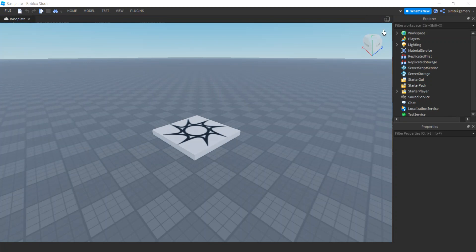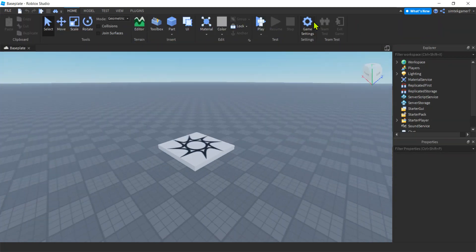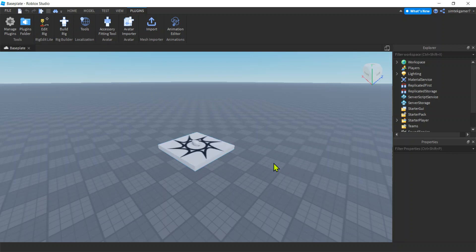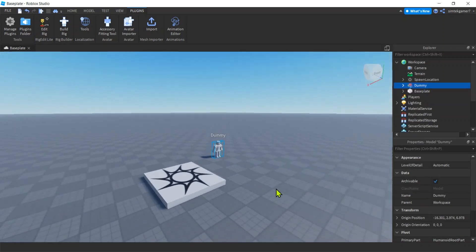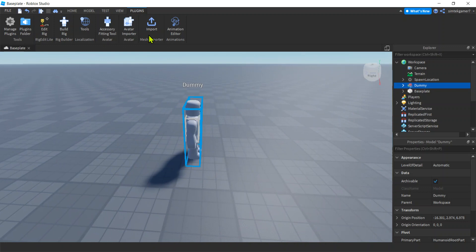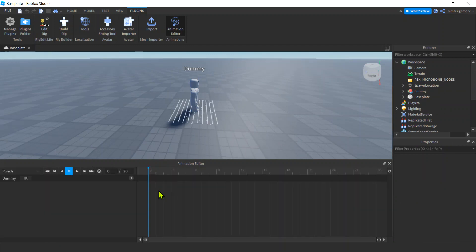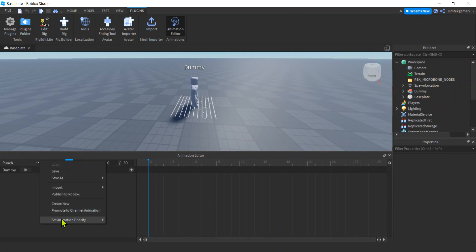Here's a fresh world. Let's drop this down — there we go. I'm going to Plugins, Build Rig. I'm using R15 characters for my game, so use the R15 or whatever rig your players use so that you have a matching animation. There's our humanoid. We'll go ahead and get the Animation Editor, click on him, and name this 'punch.' On these three dots, set animation priority — you can hardly see it.